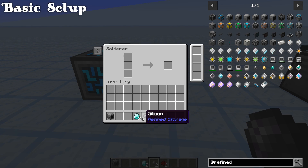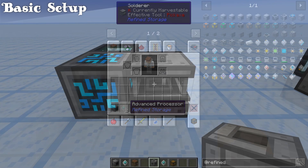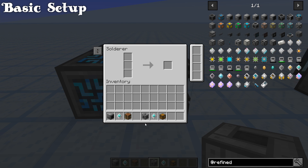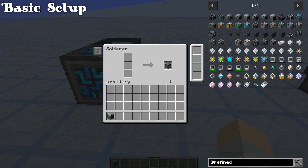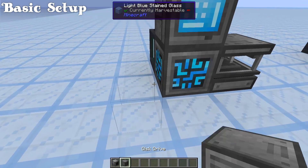Head back over to the solderer with 2 diamonds, 2 silicon, and 2 redstone. Run the diamonds through, then the silicon, then combine them all — and you'll end up with 2 advanced processors. Now grab your grid, both advanced processors, your crafting table, your chest, and your last machine casing. Run them through the solderer: the grid, advanced processor, and crafting table give you a crafting grid; then the machine casing, advanced processor, and chest give you the disk drive. Place both of these down around the outside of your controller.